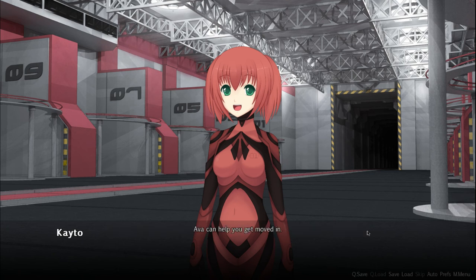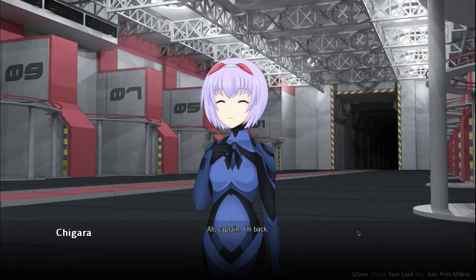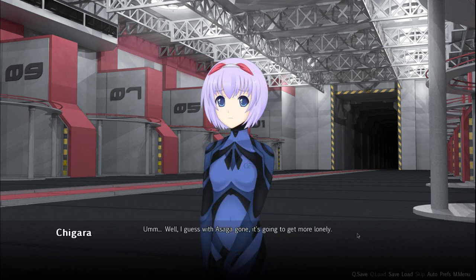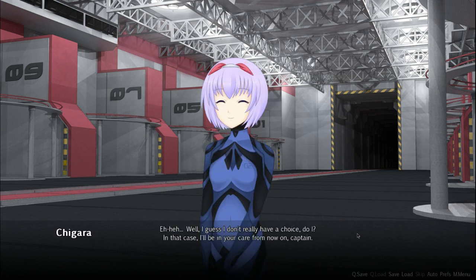Ava can help you get moved in. I think Shigara wanted to talk to you — you should go speak to her. Welcome back, Shigara — you did good out there. What are your plans now? Well, with Asaga gone it's going to get more lonely, and the bakery business hasn't been so good either. You should join us on the Sunrider too — we can use an extra pilot like you. Of course it's allowed, I'm the captain. Well, I guess I don't really have a choice. In that case, I'll be in your care from now on, Captain. Welcome to the Sunrider, Shigara.